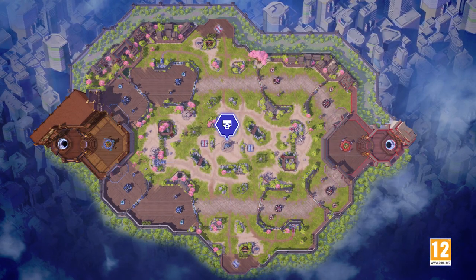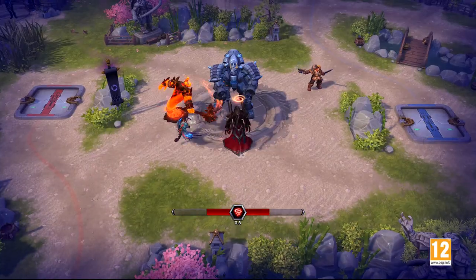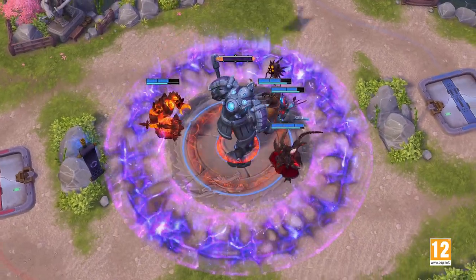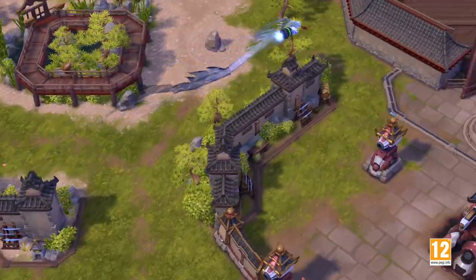Lastly, in the center of the map sits a large Mega Enforcer. This formidable boss will require allies to take it down, as it will gorge a nearby hero while issuing a large ring of continuous pulsing damage to the area around it. Securing a takedown on the boss will deal a point of damage to the enemy's core.